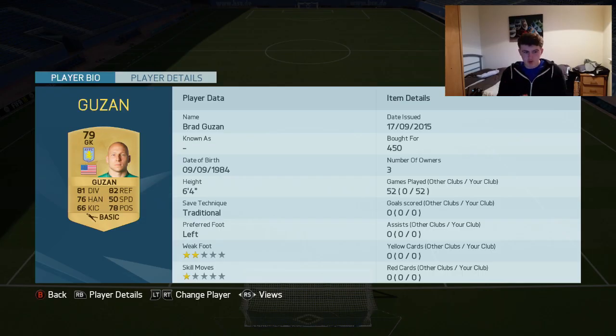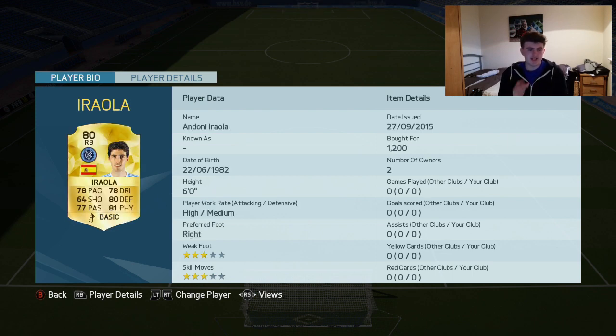So today what I've got for you is an MLS Heroes Squad Builder — this is an MLS Squad Builder with some absolute heroes. You are probably wondering why we have got Brad Guzan as the goalkeeper in the MLS Squad. He is from the USA and gets links with both the centre-backs. Because there aren't really any good goalkeepers in the MLS — the best goalkeeper is Romando and he's terrible. You guys should know I love Brad Guzan; I think he's one of the best goalkeepers on the game. I've played 52 games with him.